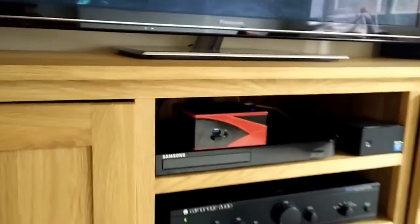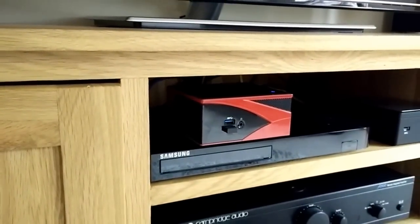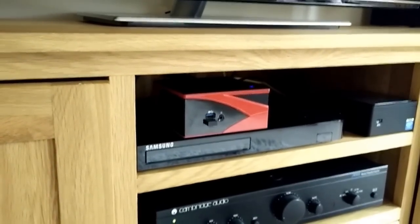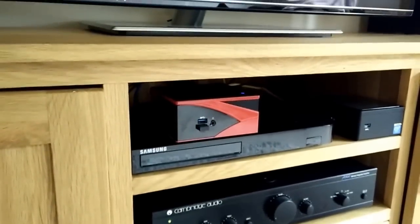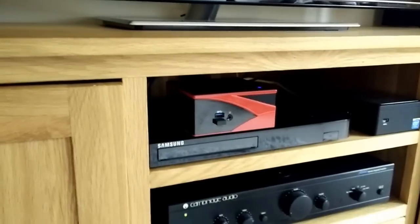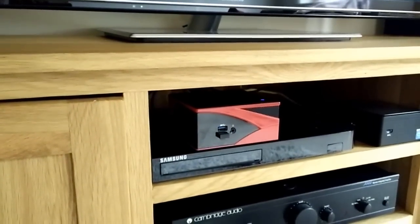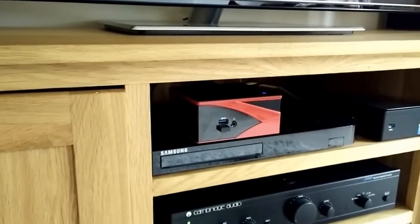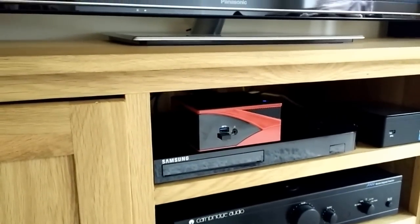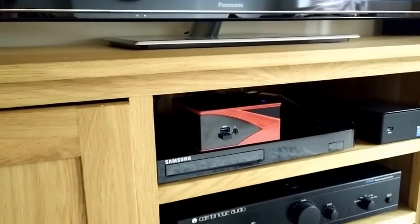Hello again. Just wanted to show this new toy that I've got, which is a Gigabyte Gaming Brix, which has an AMD quad-core processor and a dedicated AMD GPU. The item comes bare bones so you have to install a hard drive, RAM and an operating system. We've got an SSD in there and a 500 gig hard drive and 12 gig of Crucial Ballistix RAM.